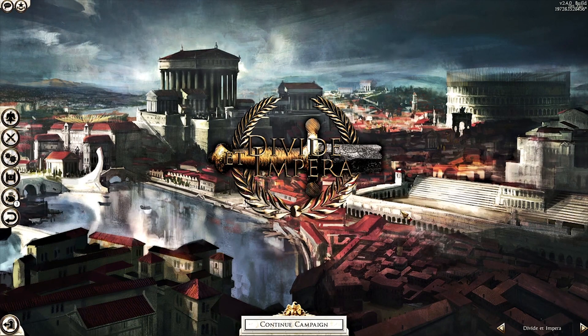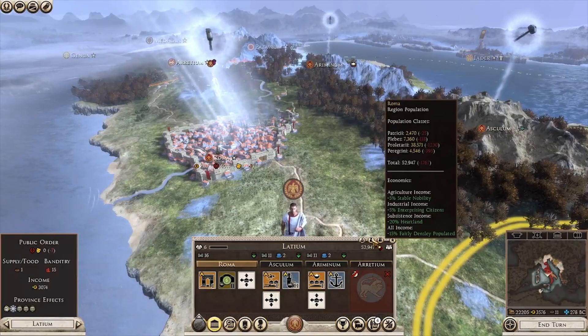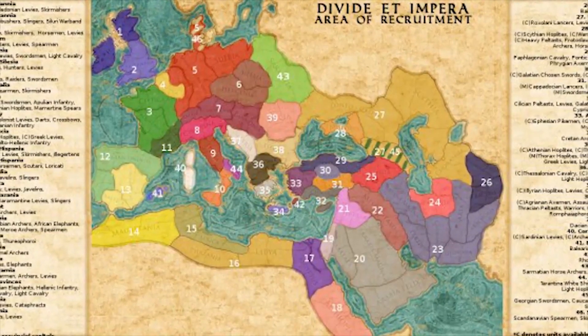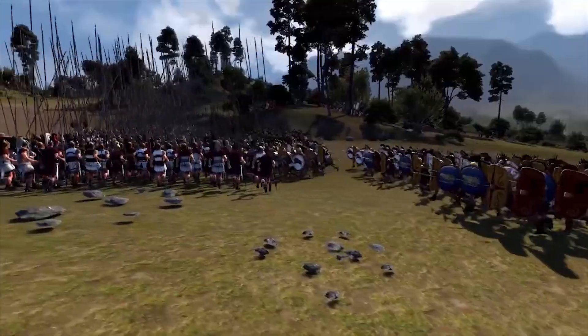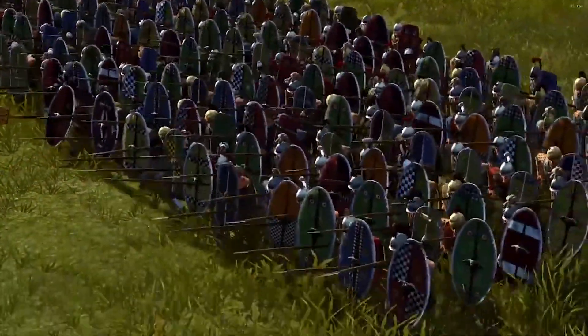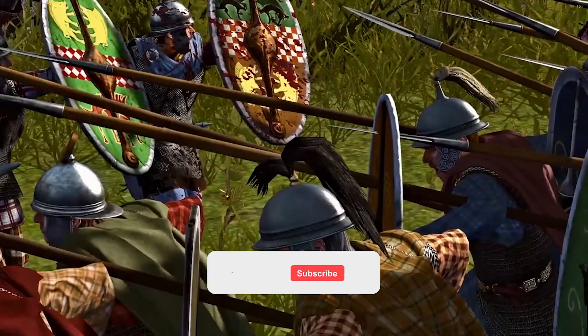Divide and Impera takes the rough Rome 2 and turns it into a true gem of a Total War game that adds over 4,000 new units, loads of new complex campaign mechanics, historical accuracy, and best of all, campaign and battle rebalancing to make them slower paced and challenging. From the new units, to the completely redone factions, to the immersive battle experience, there's a lot to appreciate in DEI.